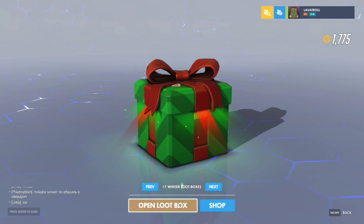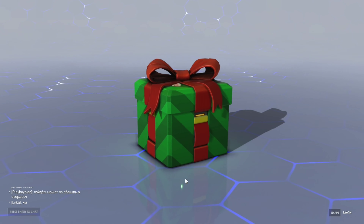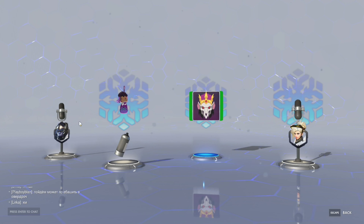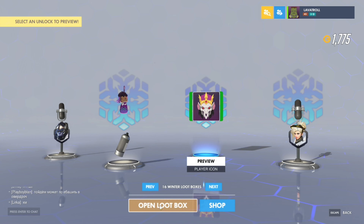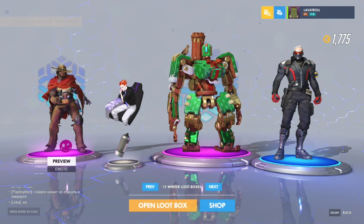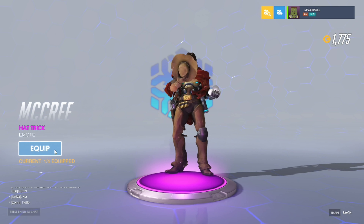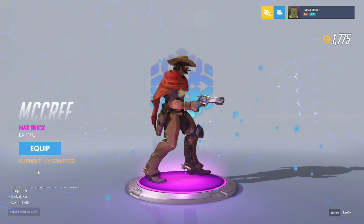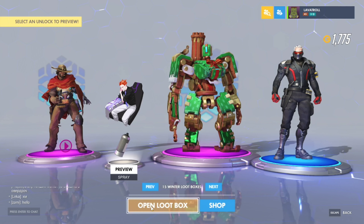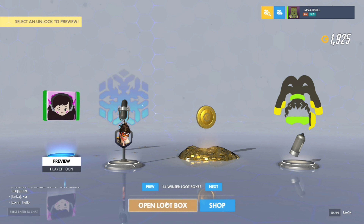I'll start with the winter loot boxes because in the previous video I ended by opening some winter ones, so I'll just continue. I got more stickers and more voice lines. More epics - oh, this is cool. I don't know if I like this or the tombstone more. Oh hey, that emote is cool, that might be one of my new favorite emotes. It's really cool.